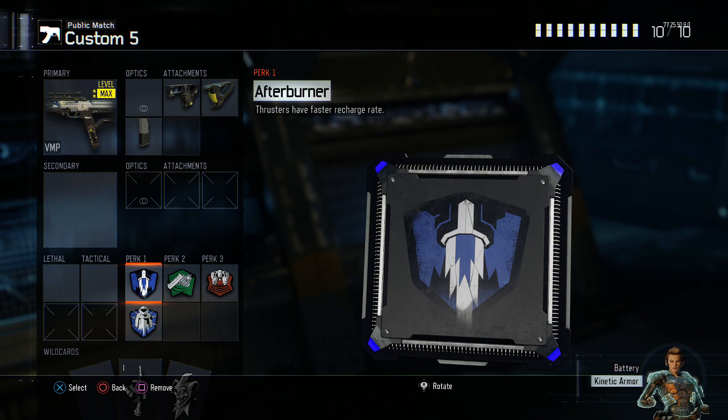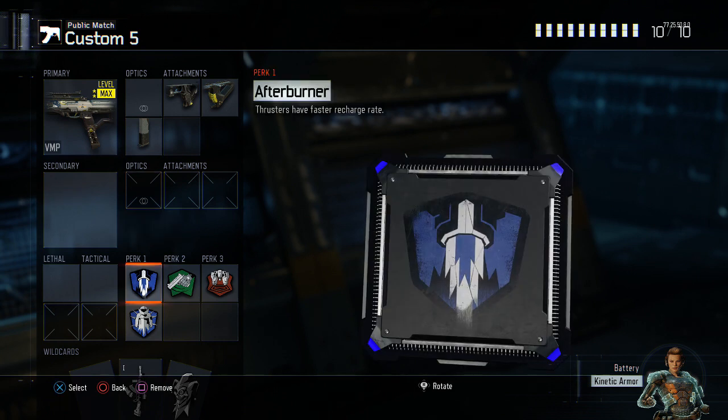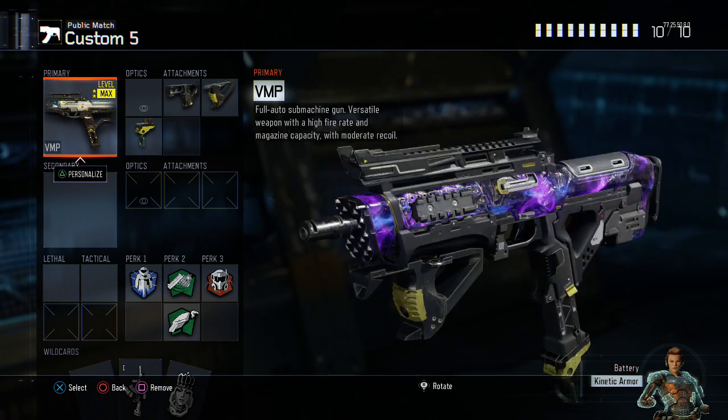Afterburner is so useful if you use a scuff controller like myself, or even bumper jumper or whatever movement setting you use. I use a scuff controller because there are paddles on the back to jump, which makes playing these futuristic Call of Duty games really easy. I'm actually sponsored by them — they gave me a free controller. Use code goblin if you want to get a scuff; a link is in the description. If you can't afford a scuff, switch to bumper jumper so you can jump around a lot more. Afterburner, flak jacket, fast hands, blast suppressor — pretty standard.